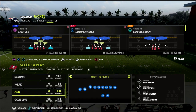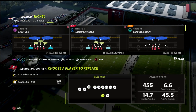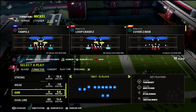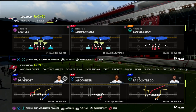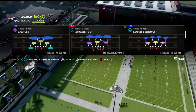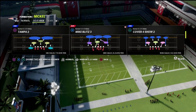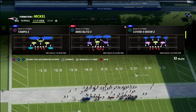You want to put your best receiver at the slot, and then you want to have your user catch guy or your deep threat out there, and then your fast guy — I like to put him at number two. Instead of nickel three-three-five wide, I'm going to teach this out of nickel normal, but if we were using three-three-five wide we would be using cover four show two. The same concepts are going to apply.